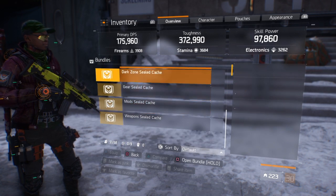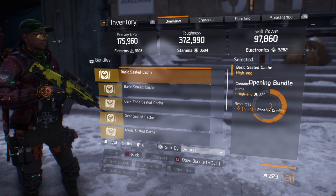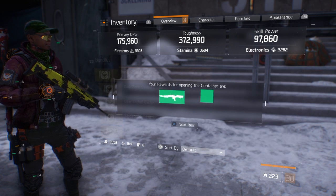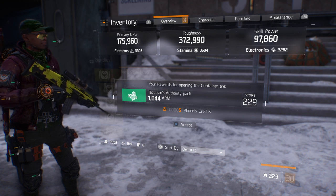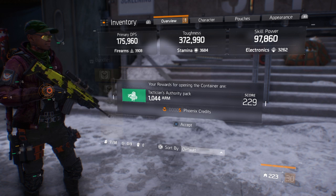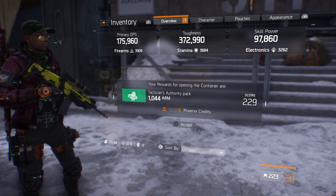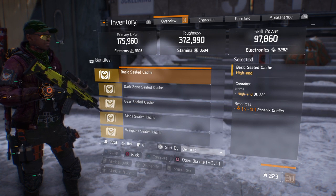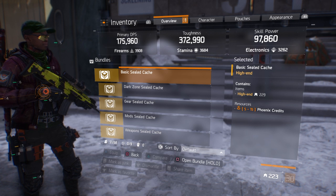Let's pop them open. Number one — I got 5 Phoenix credits and a Tactical Authority pack. Nice, I'll accept that.